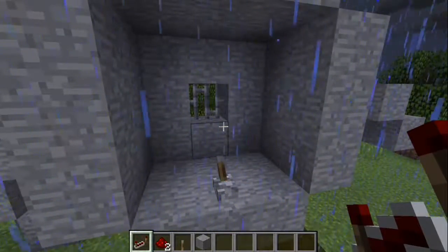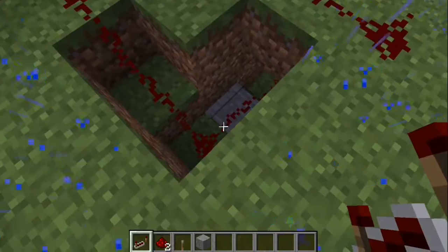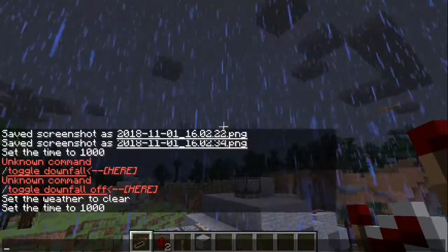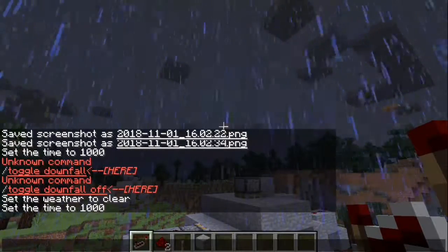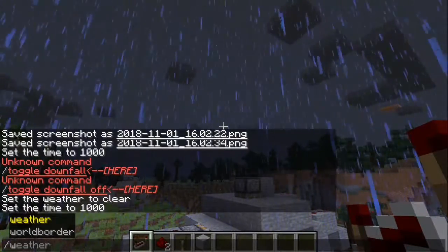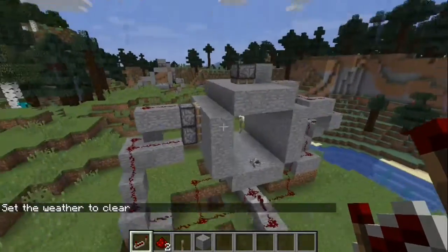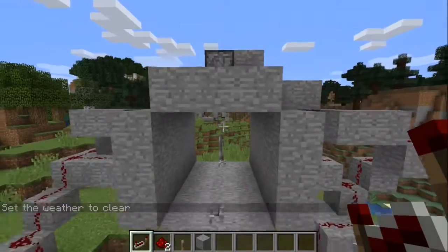All you're doing is bringing a line down like that, going under that, and a repeater into that. Rain, can you please stop — it likes to rain in this world a lot. Anyway, slash weather clear — there we go. That should be it for your 3x3 piston door.